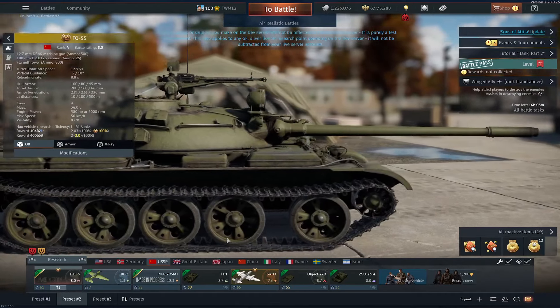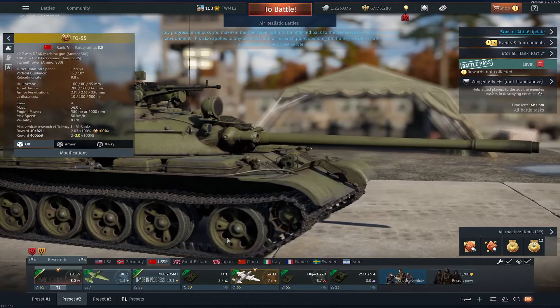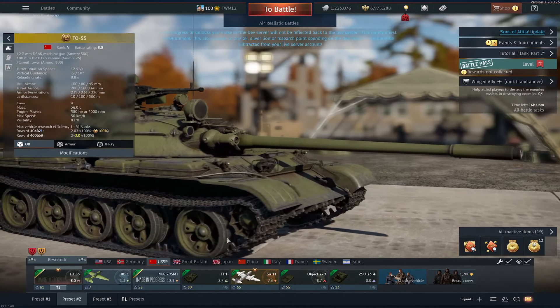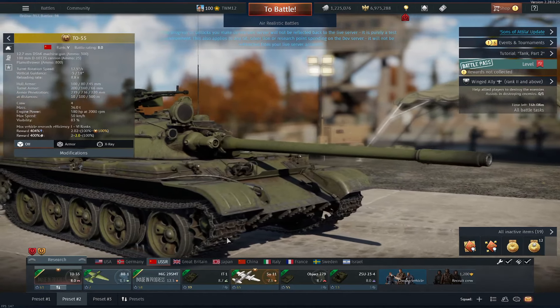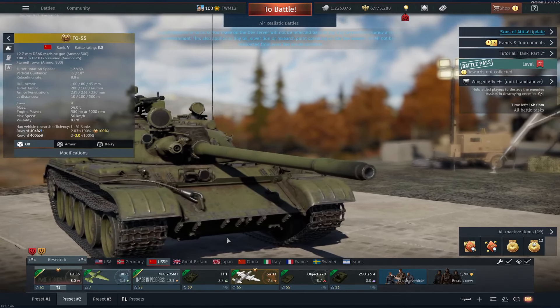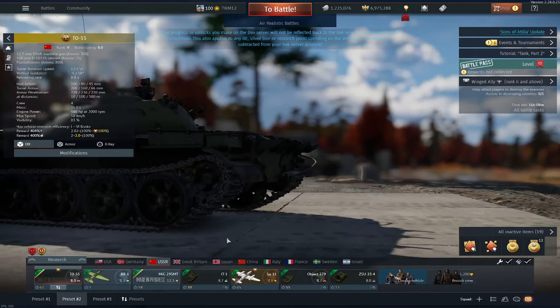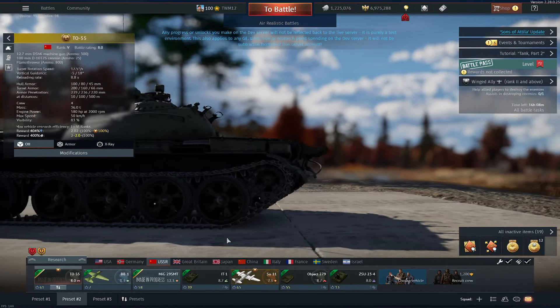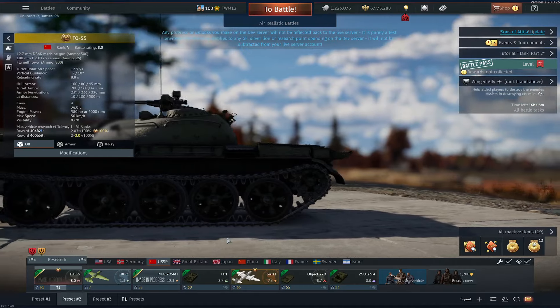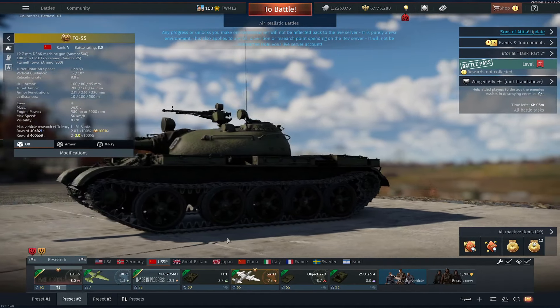It's roughly around 12.5 seconds on its turret rotation speed, minus 5 to plus 18 in the vertical guidance. The reload rate is 8.8 on my tank, however on ace crew it does go as low as 7.5 seconds, so it is a pretty decent reload rate for a Soviet tank. The hull armor is pretty standard, same with the turret on T-55s. Crew and mass, it's pretty much a T-55 across the board in that aspect.